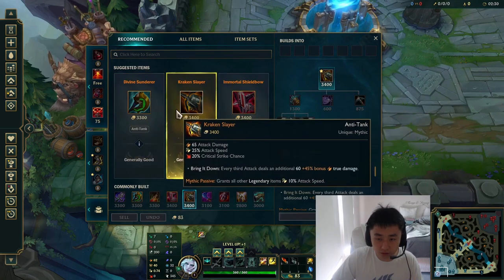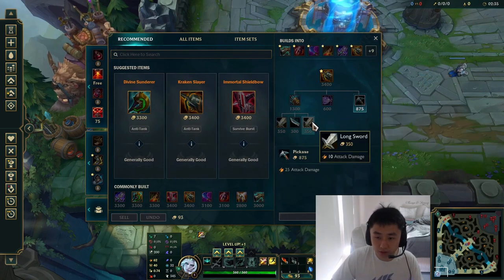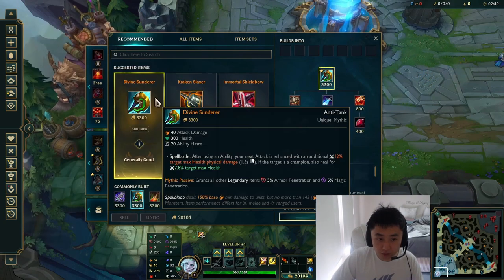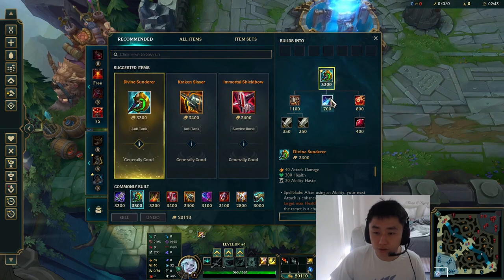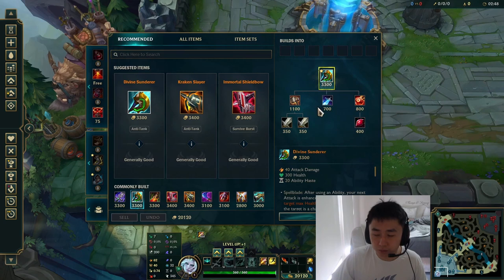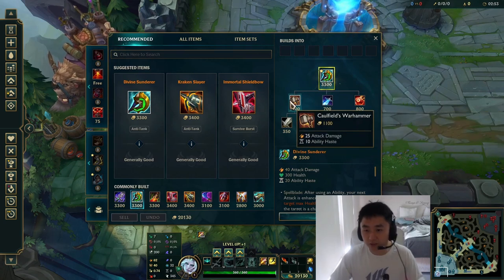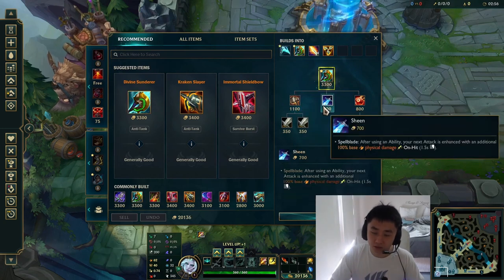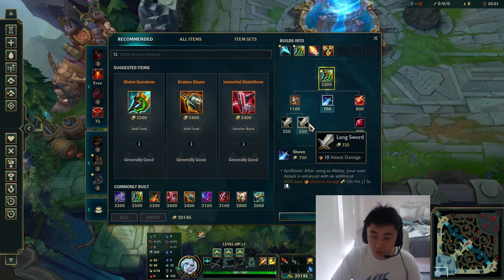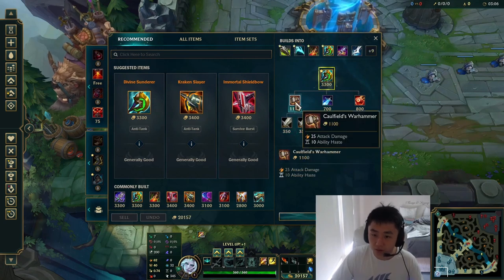Ideally you want Noonquiver on first base. If not, get a Pickaxe and Long Sword. If you're going Divine Sunderer, you're looking for Sheen and Long Sword on first base. I've preferred that over Caulfield's Warhammer — they're both 1100 gold — but I just prefer first base Sheen and Long Sword, then you would build the Warhammer.